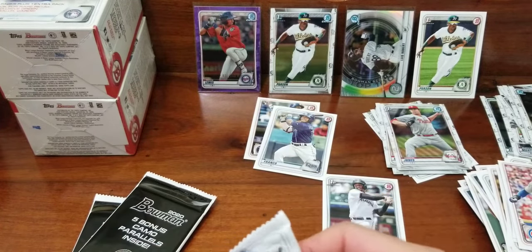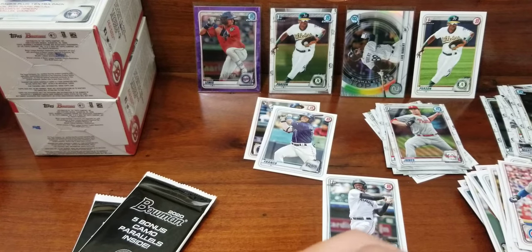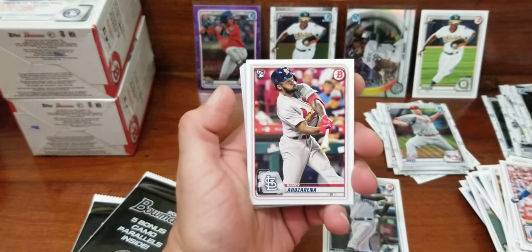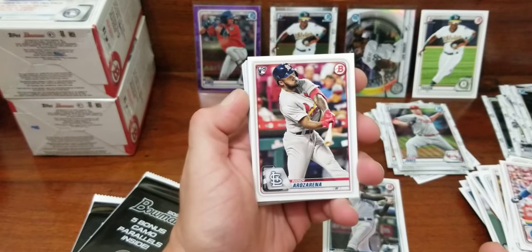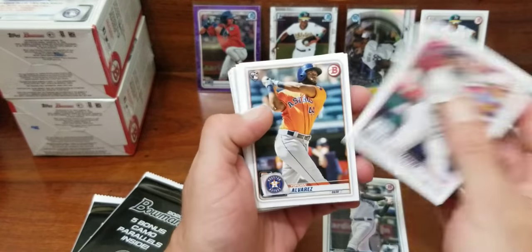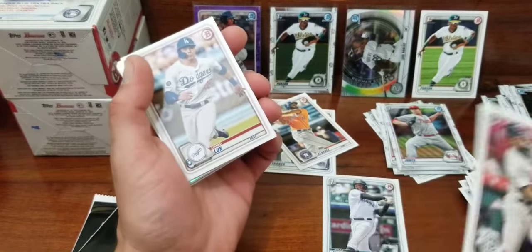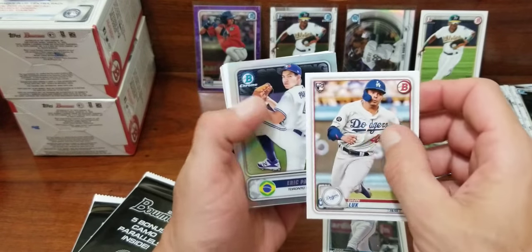Still have not seen Dominguez. My buddy bought two of these blasters — they got two Dominguez chromes and a paper. Gavin Lux rookie, Eric Haase, Peridino, Spanning the Globe, Nick Lodolo, Christian Xavier.